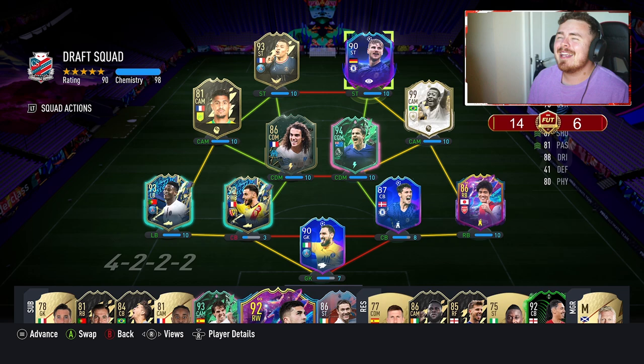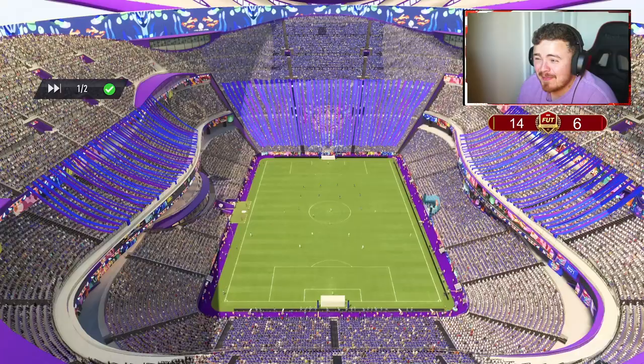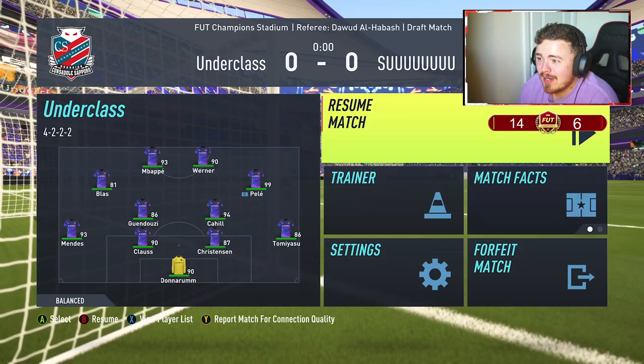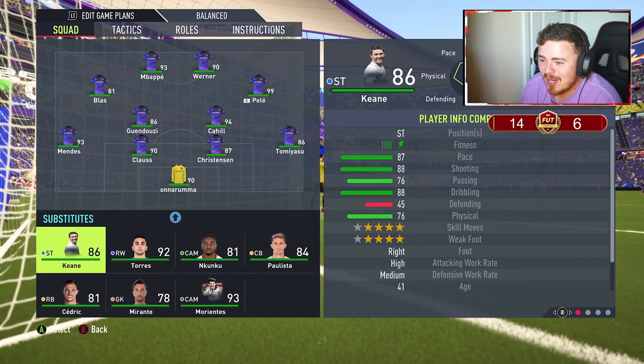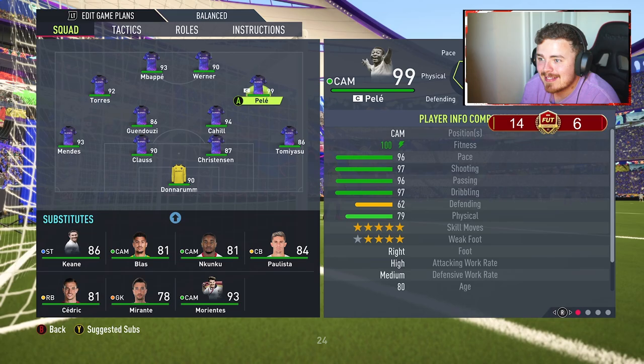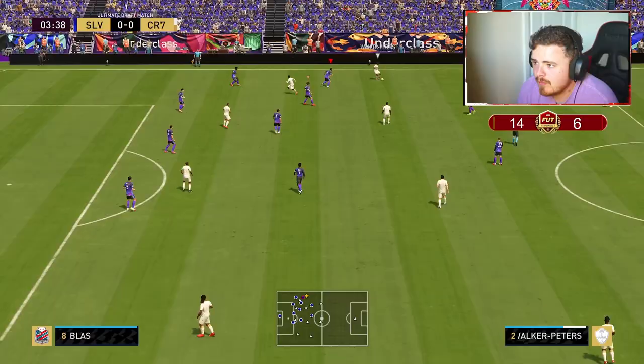We had to make do with the shocking chemistry options in the draft - 98 chem, don't hate on me too much. Drop me a like if you're excited; let me know down below what you think of Timmy boy Cahill and let's get into the gameplay. My opponent has 100 chem, a little bit better than me - he's got Kante and some questionable cards. The only real reason I went into this draft is because there were no SBCs, so why not give it a go? We got Cahill and the cheeky man pops up instantly. I might sub in Torres for Blas and leave it. We've got Mbappe, Werner, and Pele up front.